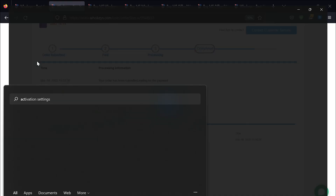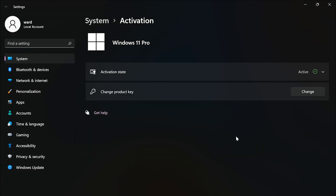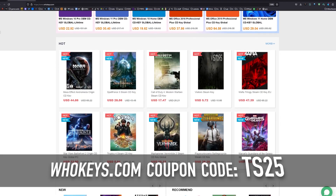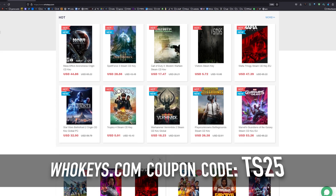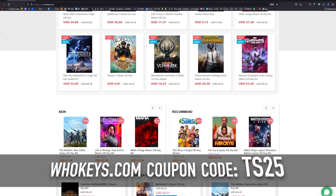Hit Start, type Activate, click on Activation Settings, paste it in there, click on Next, and you will be activated. I never liked how Microsoft has different prices for different people. If you're a home user, you're going to pay 10 times more than an OEM builder or a corporation, and that's why I like heading to places like whokeys.com to get the OEM keys so I can pay a price that makes sense. So thanks to them for sponsoring.